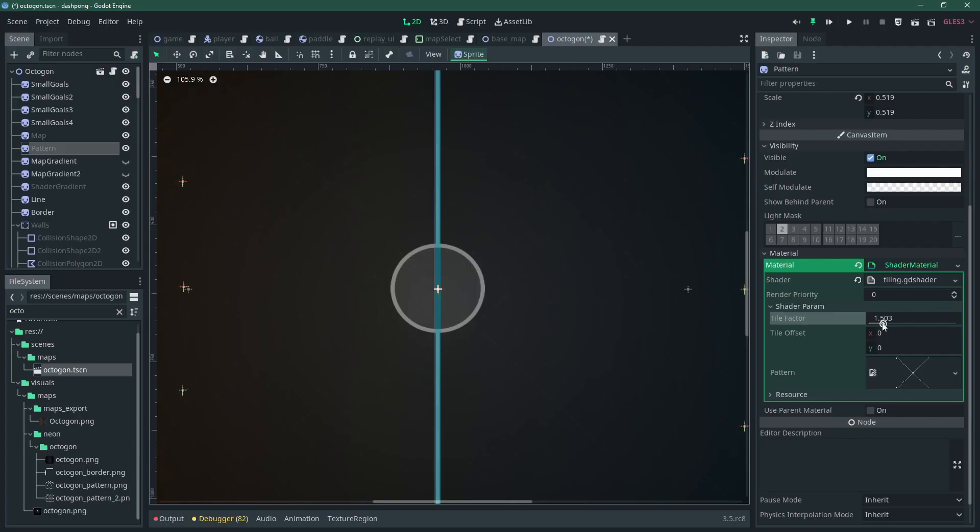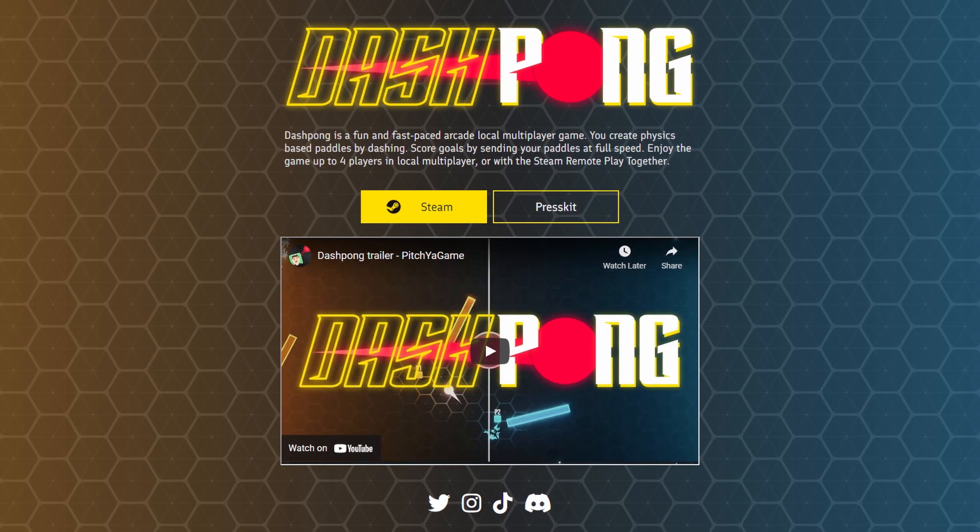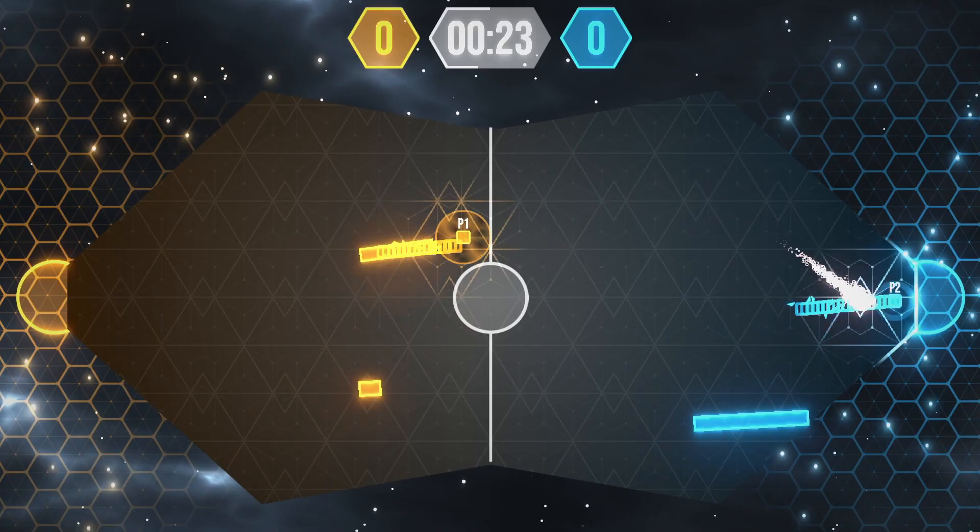I created two shaders — one to use whatever repeating patterns I want for the maps, and another to handle the gradient on the maps. Plus tons of small quality-of-life improvements and bug fixes. I've updated the website and created a press kit.